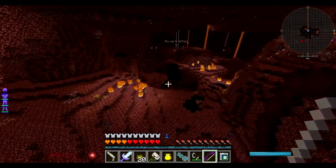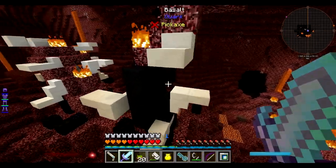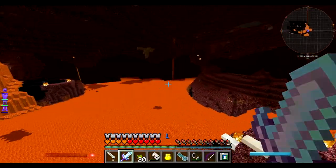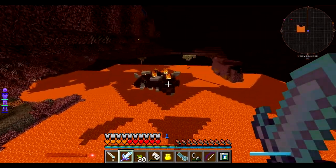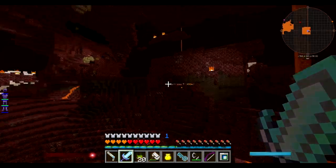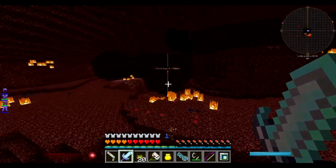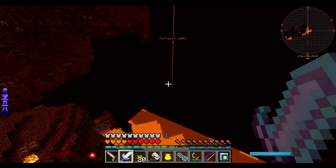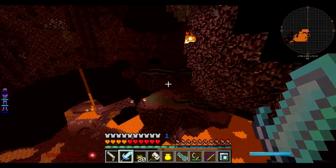I'm going to look around and see if I can find a fortress. I haven't found a fortress yet, but it looks like Recurrent Complex is doing some stuff. I really like these arrangements — not sure what they're supposed to be, but Basalt and Quartz. It might be Quark that's making these arrangements. Either way, I enjoy them. There's like a crashed ship over here — that's pretty fun. I'm going to check over where a fortress was in the old nether and see if one happens to be there this time.